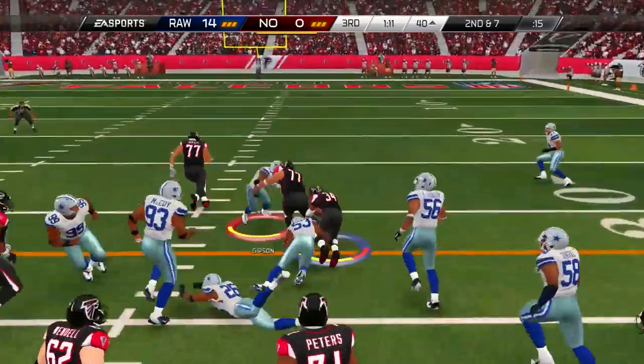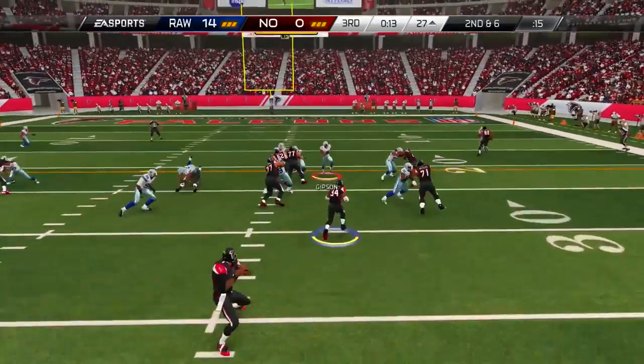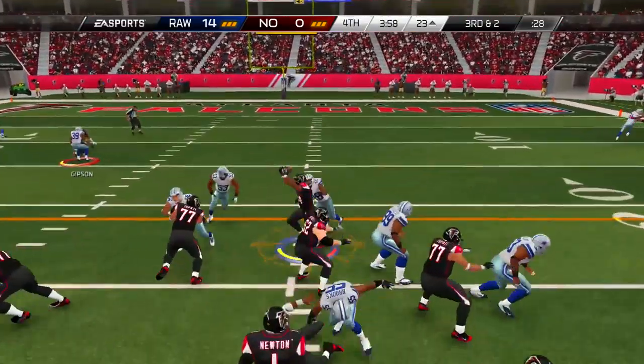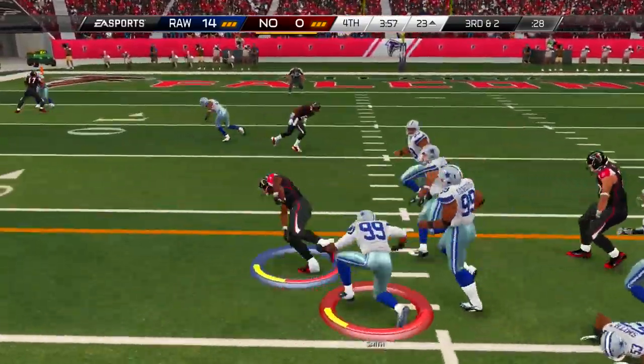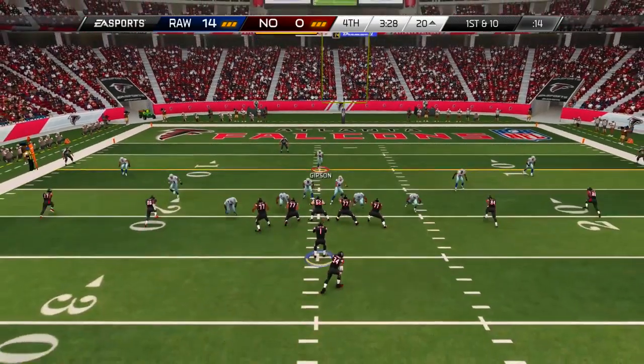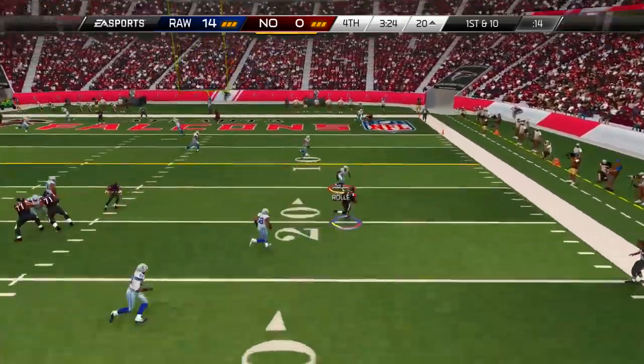Back on the ground now — look at Thurman Thomas just finding holes in the defense, scraping through it and just running over Deshaun Gibson. I just cannot stop him. Shannon Sharp is breaking tackles and picking up first downs. It's 14 to nothing but my goodness he's just driving the ball down the field, unstoppable almost.